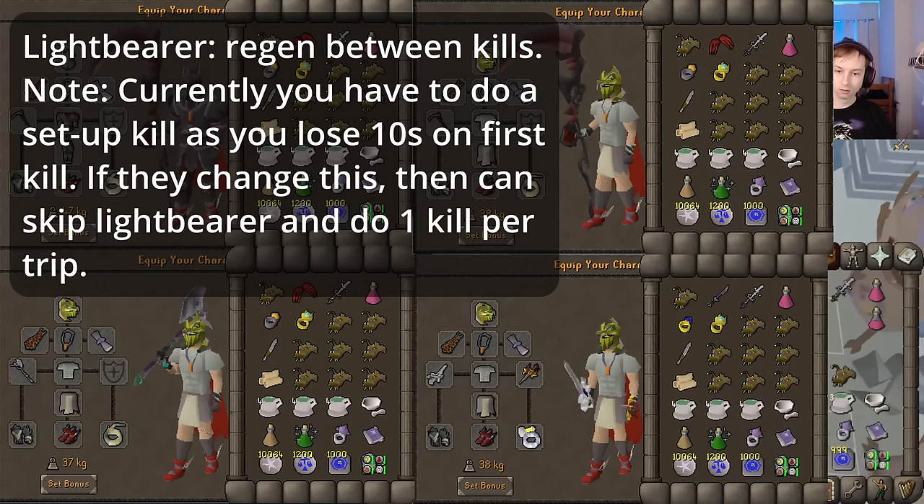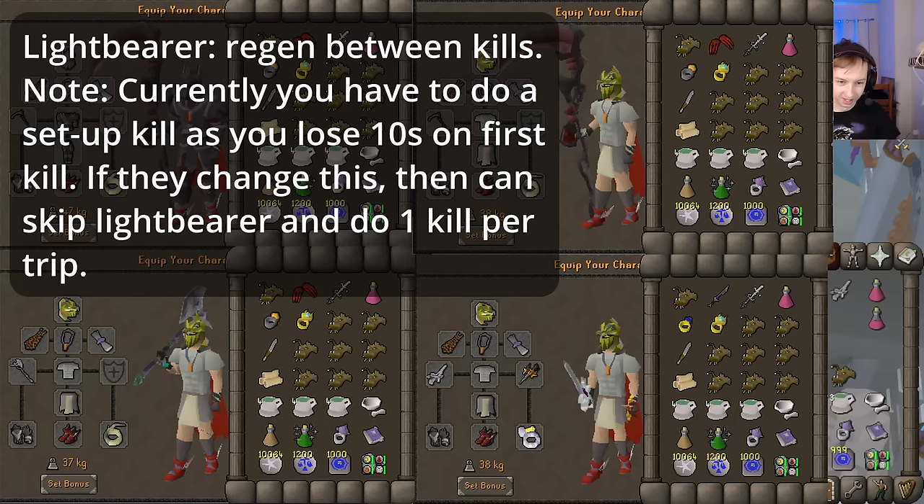The Lightbear is for getting special attack back between kills. Note that at the time of making this guide, you need to do one setup kill because the timer starts as soon as the mushroom spawns, and the mushroom spawns as soon as you enter the room, so the first kill always loses 10 seconds. If they ever update the game to change this, then you can just do one attempt and tally out.